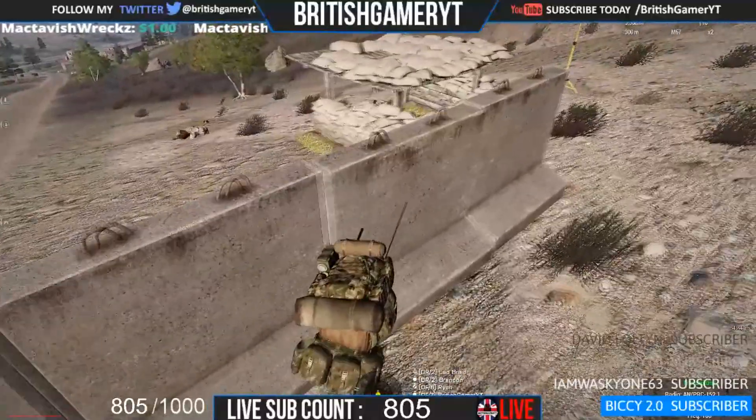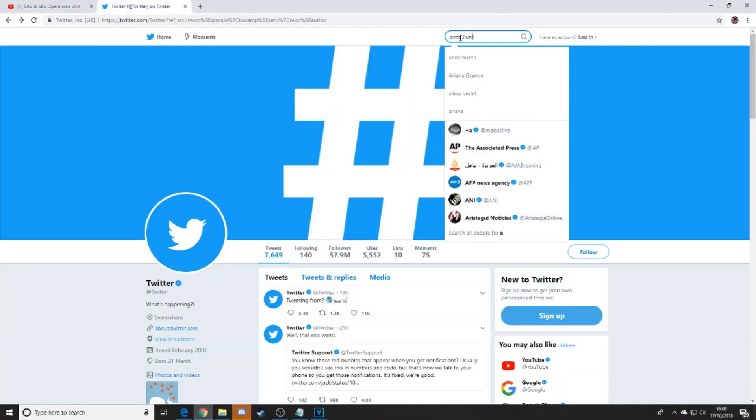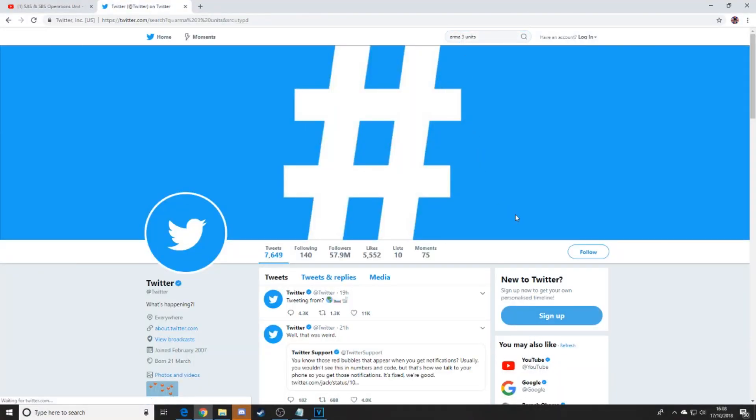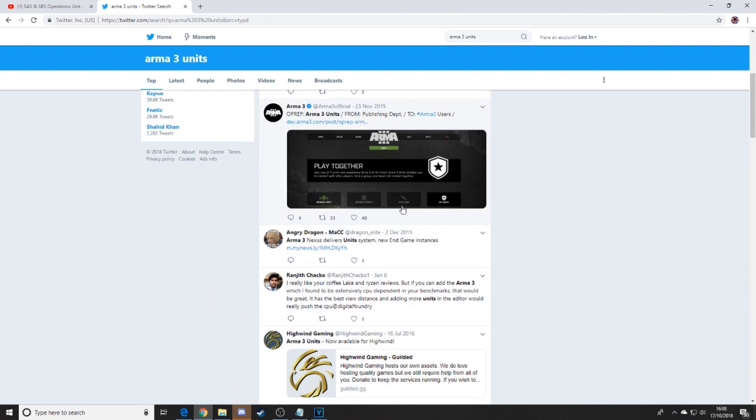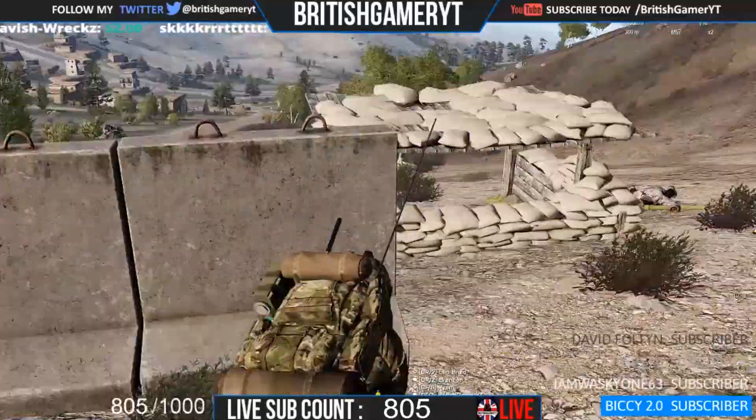Another good way is Twitter. Twitter is a really good way to promote your unit and it also helps you find a unit, as you can contact them very easily and they would likely get back to you very shortly.